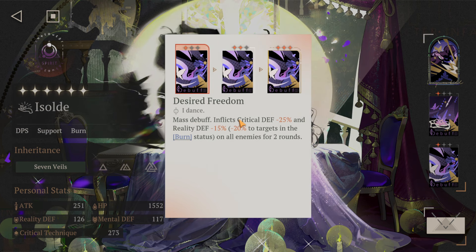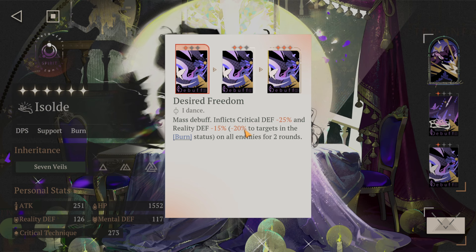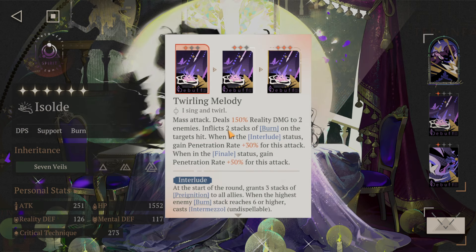The Mass debuff inflicts critical defense minus 25%, up to 50%, and Reality defense is also reduced, which is crazy. And further, if the enemy has the Burn status, you can see that the skill kit is very, very intertwined and built for the Burn team — without having to have a specific Burn character, because everyone will be doing Burn with Pre-Ignition.